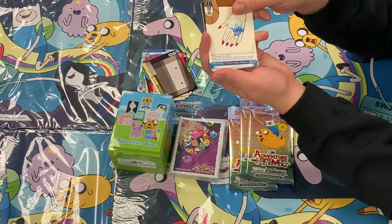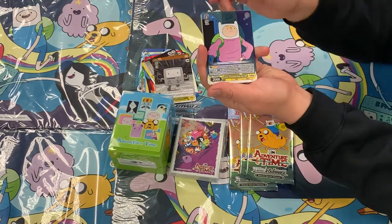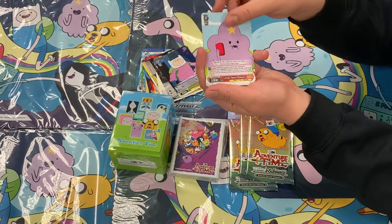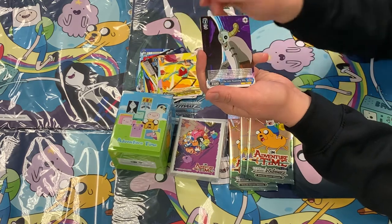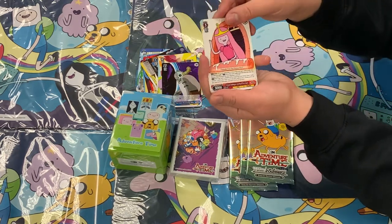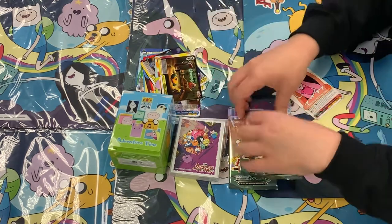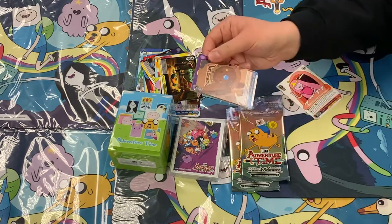Alright, we have Ice King Schemes, BMO Noir, Finn Protector from the Cold, a Lumpy Space Princess, Billy the Hero, the Lich Possessing Billy, Princess Bubblegum Sending Off on a Quiz for a Double Rare, and then The Creeps for our Climax. On to pack number three.